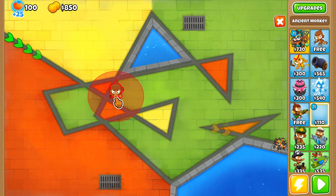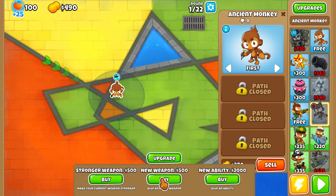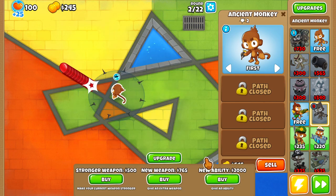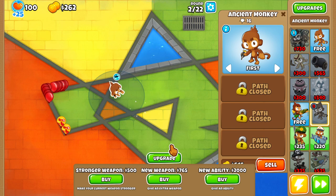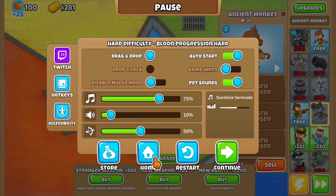So let's see how far we can get with Ancient Monkey, and let's hope we can actually get a bit of luck. This attack isn't going to be great, but we at least get nothing of usefulness. This is actually so bad — I'm going to restart.